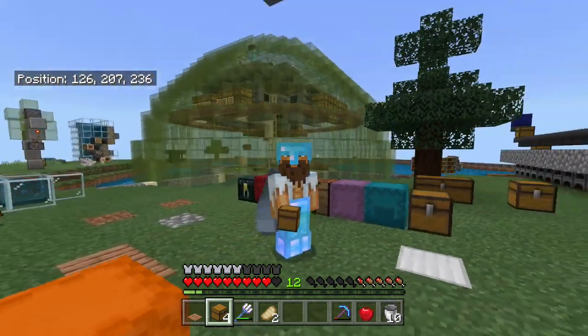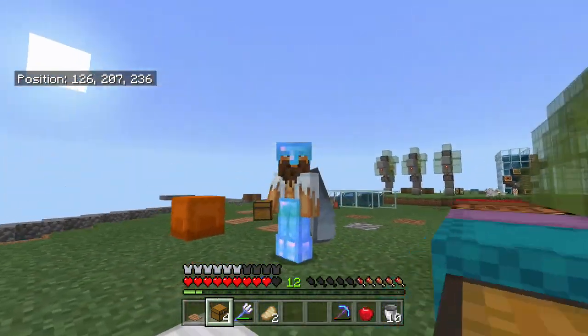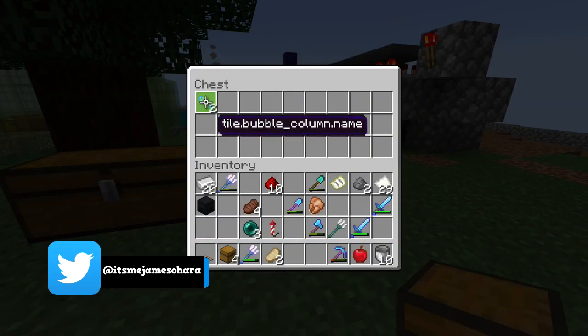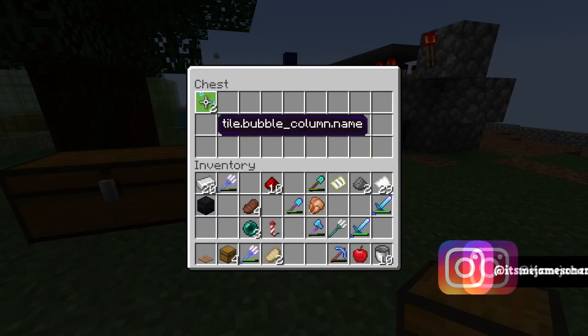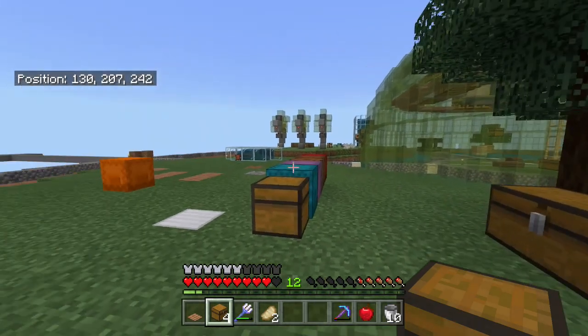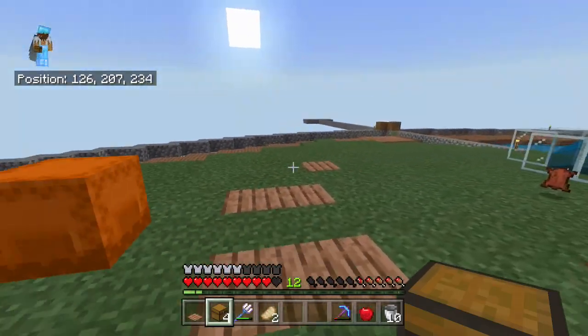Hello, it's me James and welcome back to a Dove on Minecraft Bedrock Edition tutorial. In today's video, I'm going to be showing you how to get the bubble column block in survival, 100% survival. As you can see, I've got two here already and it is pretty simple to do.